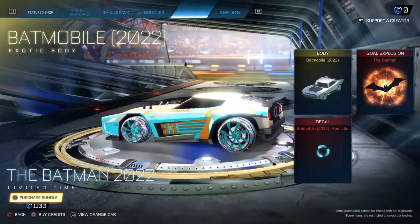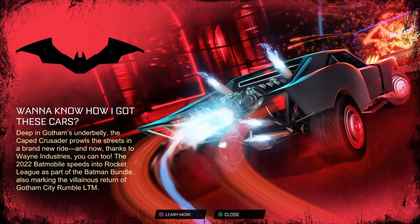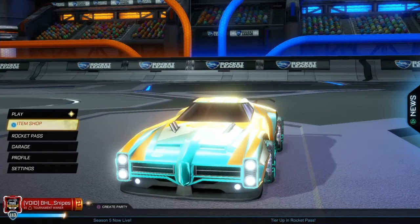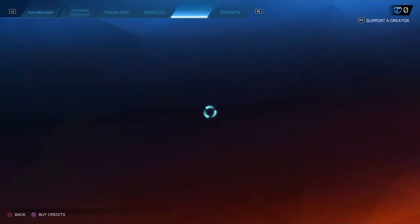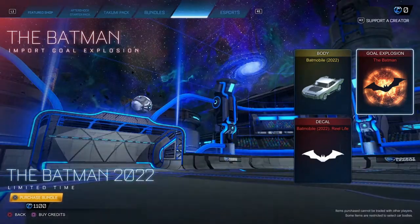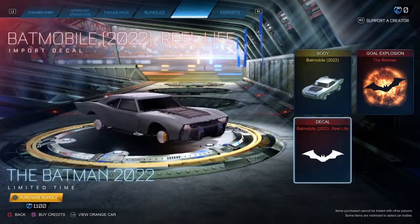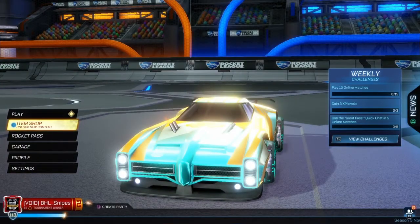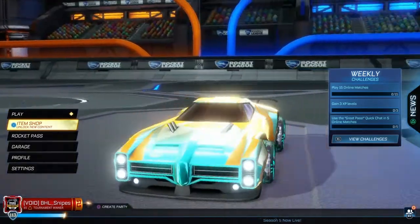That's how you get it — just go to the item shop, click on it, and go to Batmobiles. Go to the Batman 2022 Batmobile and the gold explosion. That's how you do it. If you guys enjoyed this video, make sure to like and subscribe!